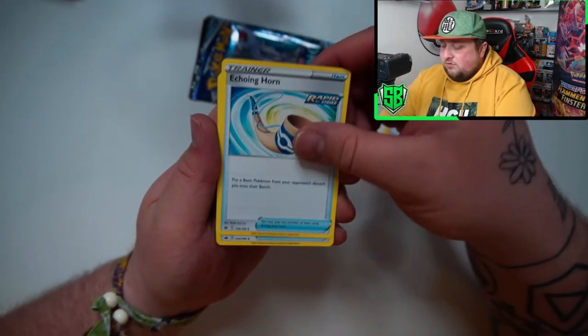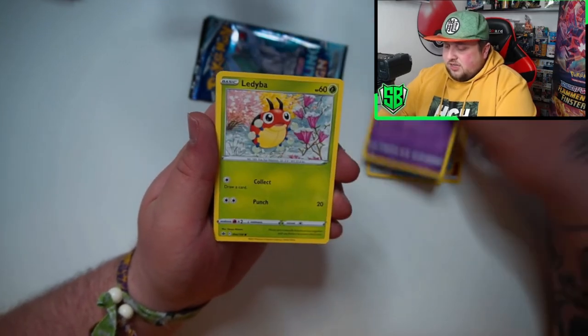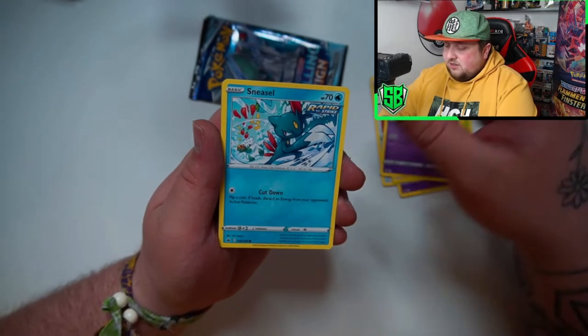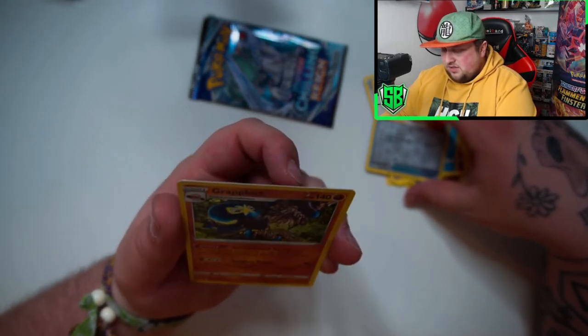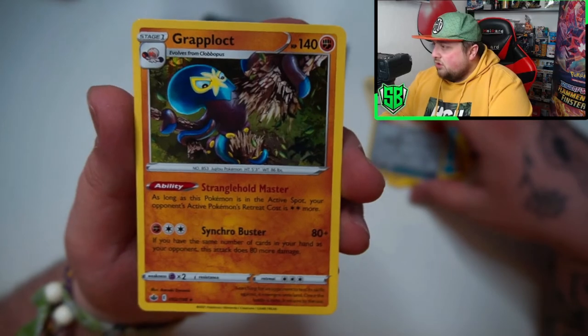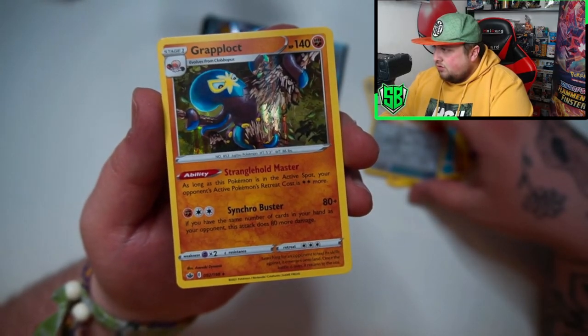Fighting Energy, Karen's Conviction, Echoing Horn, Single Strike Scrolls, Piercing, Ghastly, Ledyba, Porygon, Swirlix, Sneasel, Welcoming Lantern, and a holo Grapploct. I never seen this card before. What the heck? The artwork is amazing. Wow.